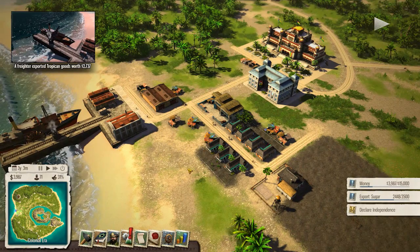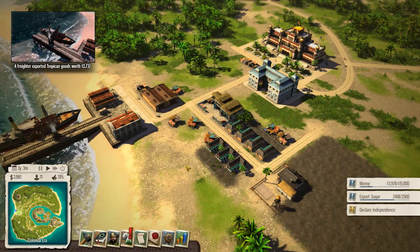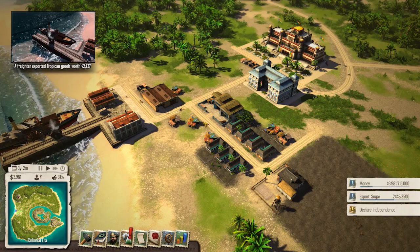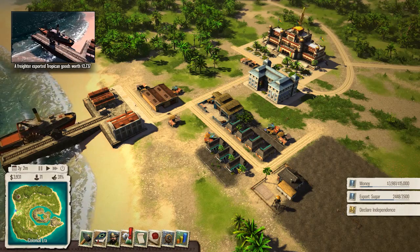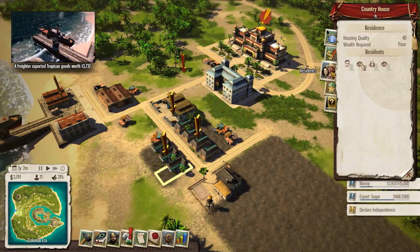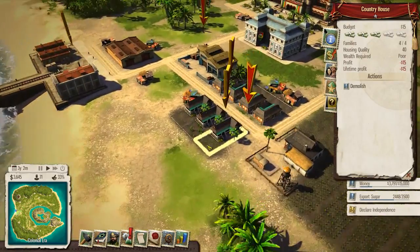Let's let these houses go up first, see if we can just extort people for rents, get a bit more over 4,000, and then we will upgrade that plantation because it looks kind of cool actually. Are people moving into here? Has anyone moved in? They have!